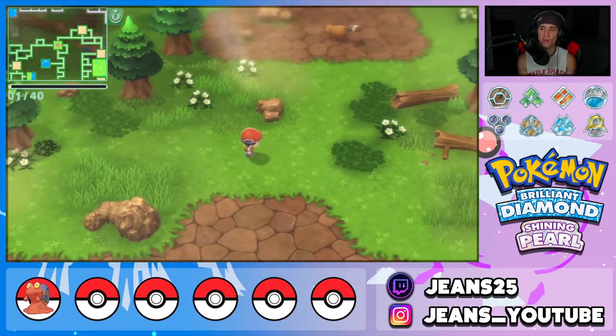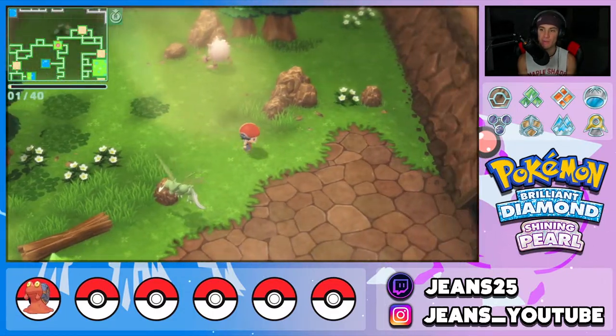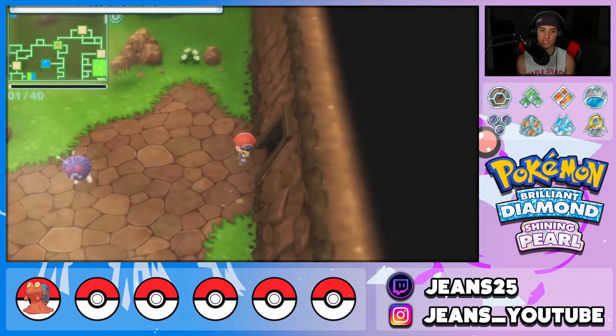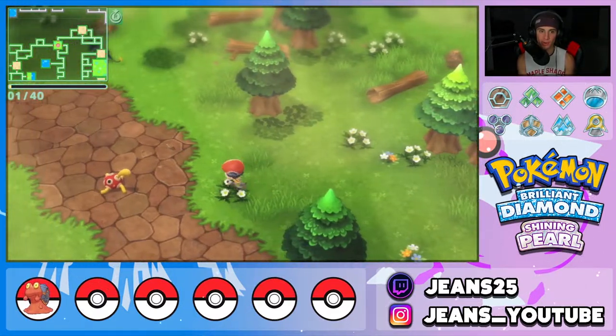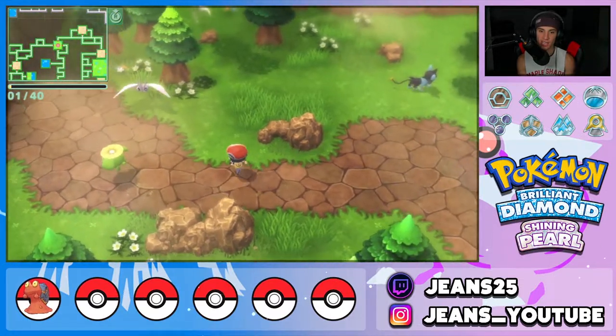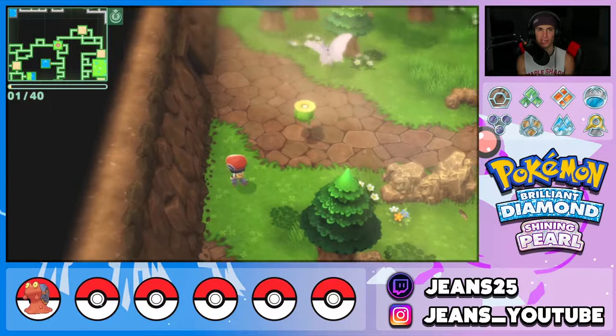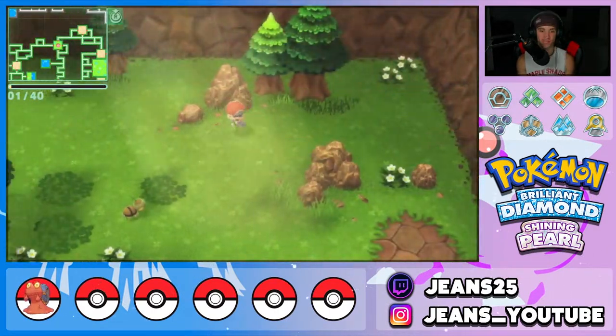I know these Pokemon are a little rare so bear with the time when looking for them — just keep going back and forth and I promise you guys you will eventually find all of these starters. A lot of people were wondering about this so I figured I'd make a guide. You can also find some really cool Pokemon like Scyther, who is a Brilliant Diamond exclusive, which is pretty cool. Just keep hopping back and forth and eventually you'll find your starters.